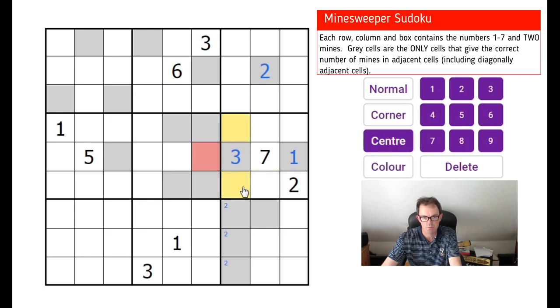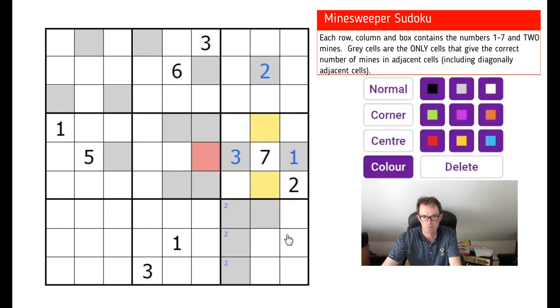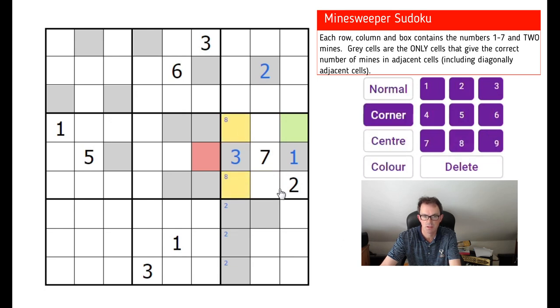We know one of these squares must be a mine and one of these squares must be a mine. This square cannot be a mine, so I'm going to make that green — a sort of traffic light signal for mines and not mines. We know exactly one of these three squares is a mine, so I'm going to use eights and nines to indicate possible mine positions.